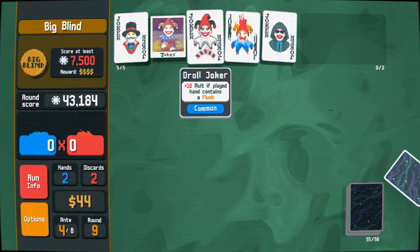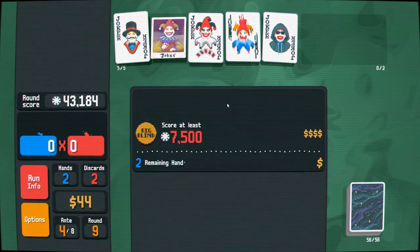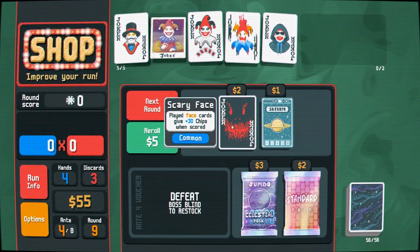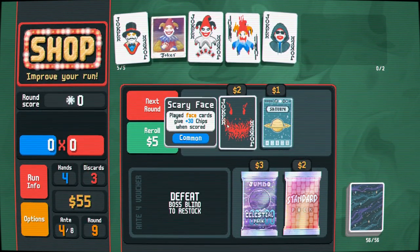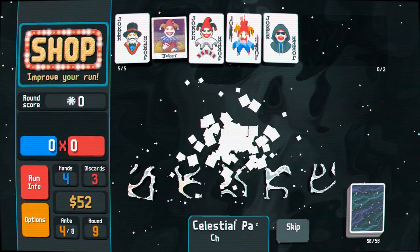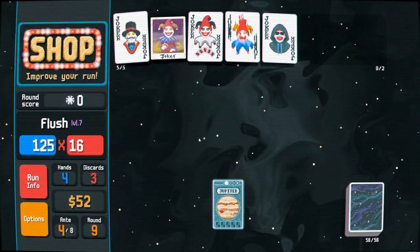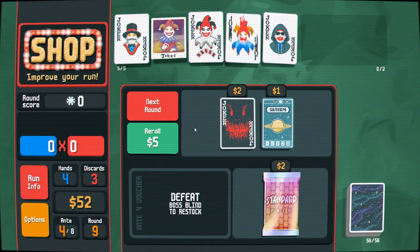When you get some other stuff to pump it — this is not the best pump we can have right now. We are not playing straights, thank you but no thank you game. 30 plus — why don't we just get the jumbo celestial pack with multiple Plutos in it?